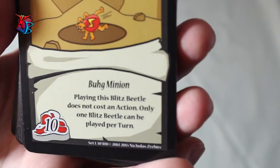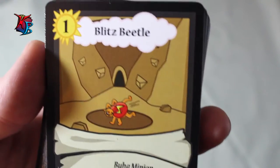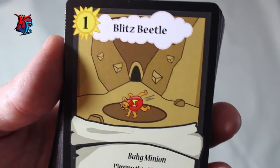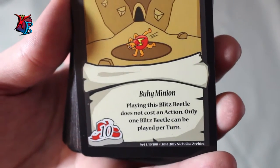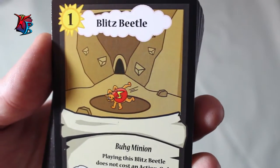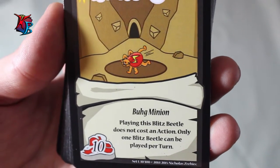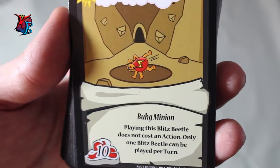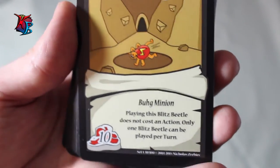Blitz Beetle is level 1, 10 buffiness. Playing the Blitz Beetle does not cost an action, and only 1 can be played per turn. This is one of those speed cards — it basically counteracts the slow tempo of this deck. With this card, you're able to get to calling the Clash a little faster since it can be played at no action cost, and although he's only 10 buff, your bigger guys should be enough to knock out the Clashington and make you win.